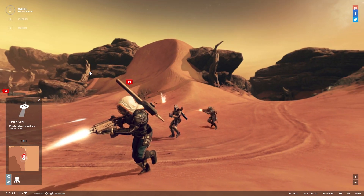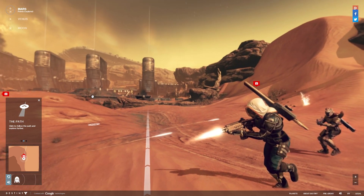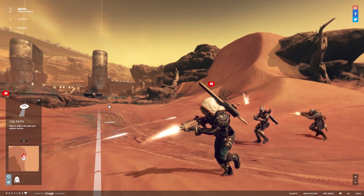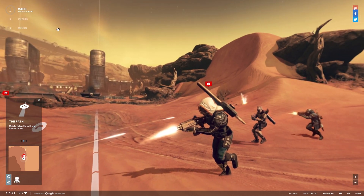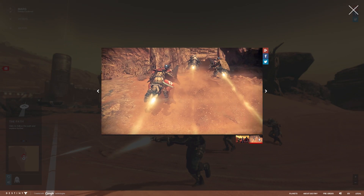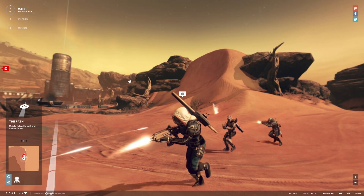Each planet has videos, pictures, and information for you to go through. Whenever you see one of these little icons — usually either a camera or a play button or something else — if you click on it, it brings you to another screen that shows off some pictures or a video if you hit the play button, or maybe something completely different.